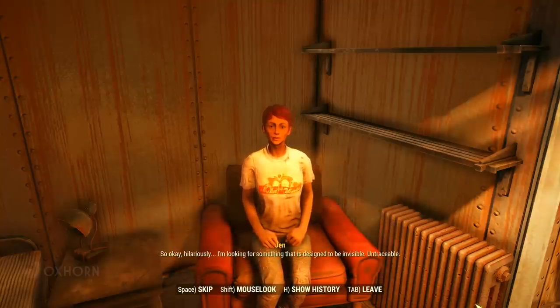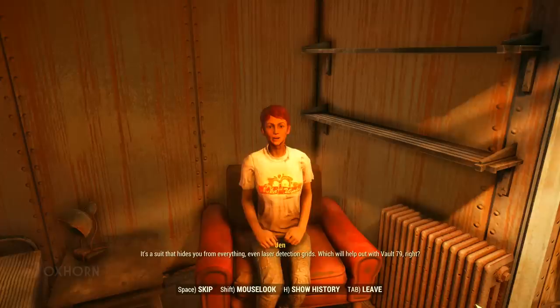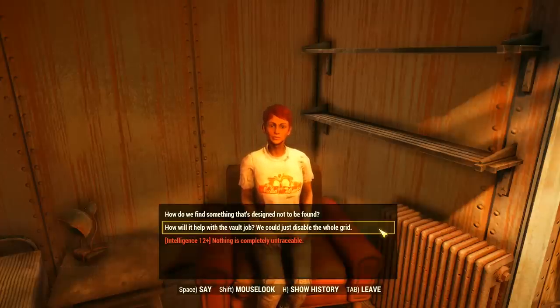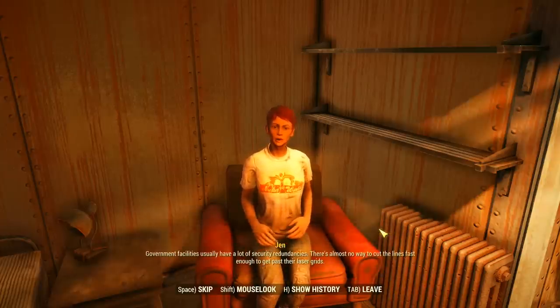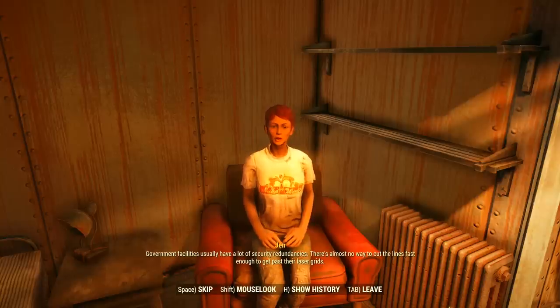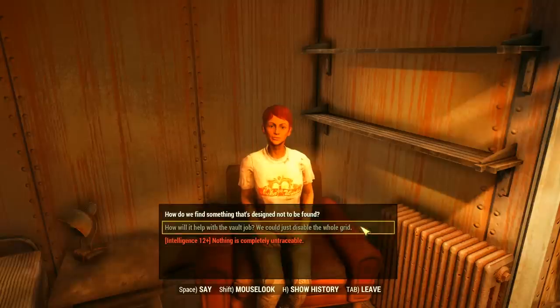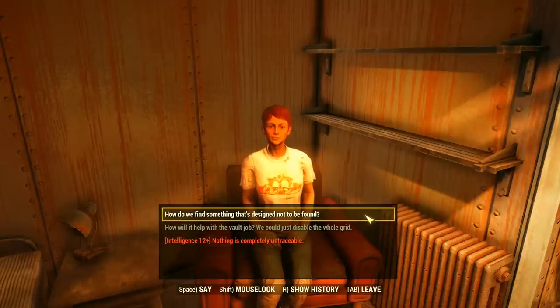Jen explains, hilariously, that she's looking for something designed to be invisible and untraceable — a suit that hides you from everything, even laser detection grids — which would help with Vault 79. Rather than disabling the whole grid, which would trigger a complete lockdown, the idea is that if security can't even see you're there, the problem is solved. We can't pass the intelligence check, so instead we ask: how do you find something designed not to be found?